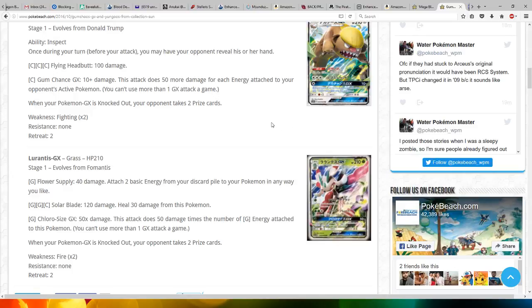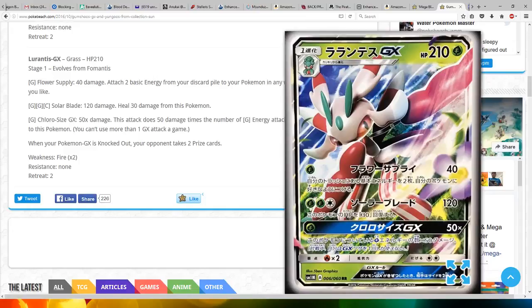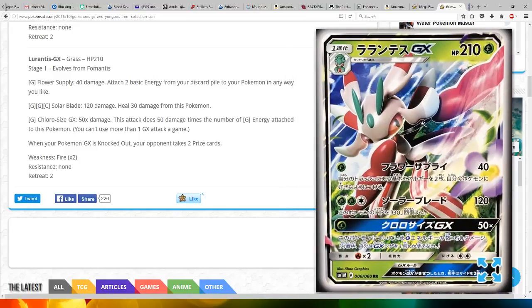Then we've got Lurantis GX, which is a Grass type, HP 210. It evolves from Fomantis. It takes one grass energy for Flower Supply, which does 40 damage and lets you attach basic energy from your discard pile to your Pokemon any way you like. For two grass and one colorless, Solar Blade does 120 damage and heals 30 damage from this Pokemon. Then for one grass, Chloroscythe GX does 50 times damage — this attack does 50 damage times the number of grass energy attached to this Pokemon. You can't use more than one GX attack per game.